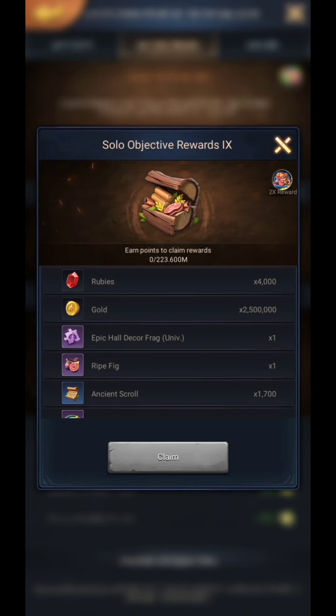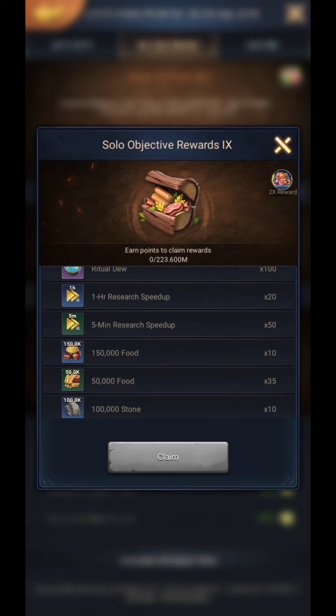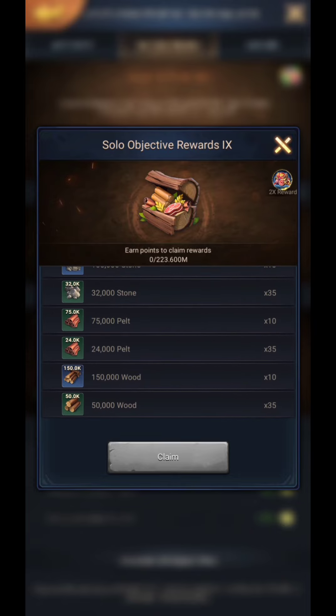Finally, the ninth chest reward: 4000 rubies, 2.5 million gold speed ups, 1700 ancient scrolls, 100 ritual do, one hall decor fragment, and one immature fig. It also has tons of resources such as 3.25 million foods, 3.25 million woods, 2.12 million stones, and 1.59 million pelt.